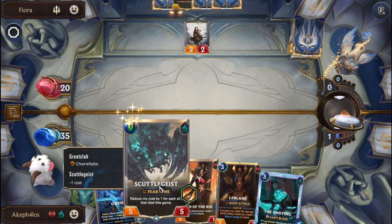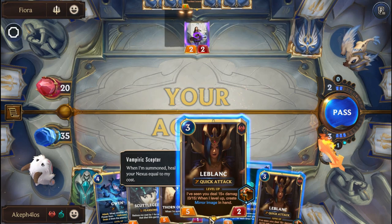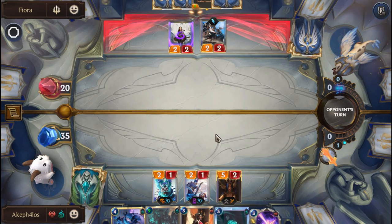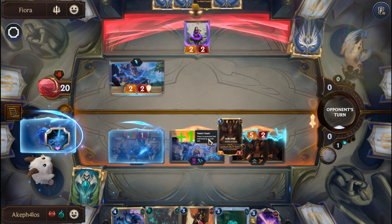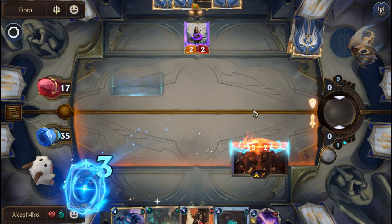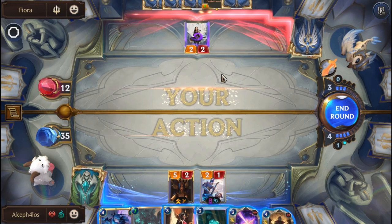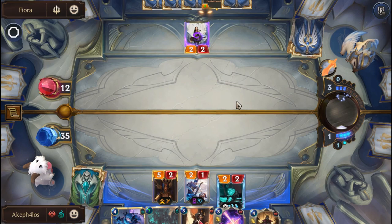Boisterous Host on, let's go around the attack, we end the round, this guy dies, Scuttlegeist gets a cost reduction — everything's going to plan. We'll bring on LeBlanc even though we lose the Vampiric Scepter; it should be fine. We attack — we should have put LeBlanc there but it's fine, she still sees damage done. The net damage is the same because there were no blockers. We'll put on the Undying.